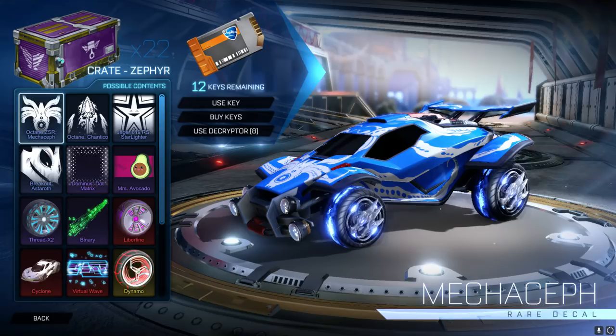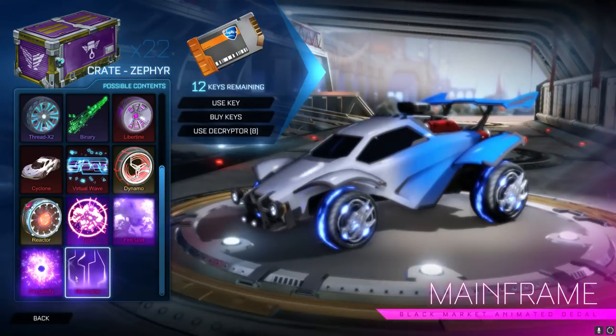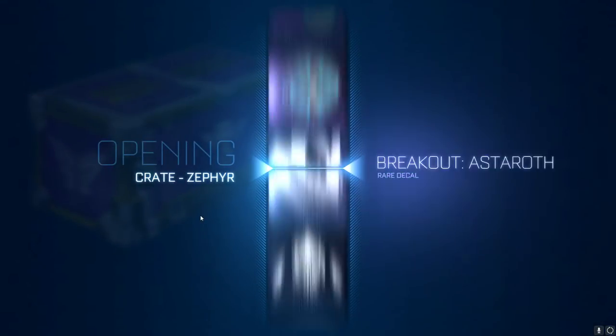I thought, why spend some keys when I have 8 decryptors to go? But if using those 8 decryptors I get something absolutely insane, then I'm not going to be too impressed. But honestly, if you get something cool from a Zephyr crate, it's good either way — it just means I might be able to sell it. If you want to hook me up with a mainframe or a painted singularity, then you can. But let's use our 8 decryptors first and just get straight into this.